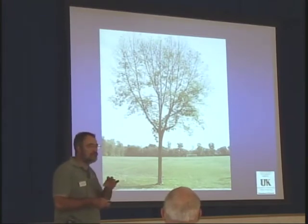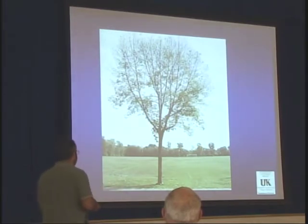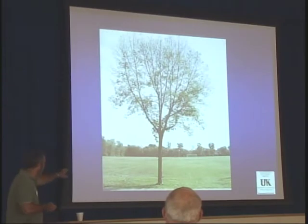It likes any ash that we have — green ash, white ash, blue ash, and other ashes as well. It doesn't care whether it's in a soccer field, in your front yard, or in the woods. It can fly around and attack an ash tree anywhere. It doesn't care whether the ash tree is healthy or sick to start with.